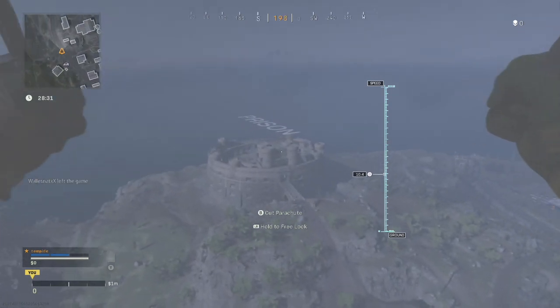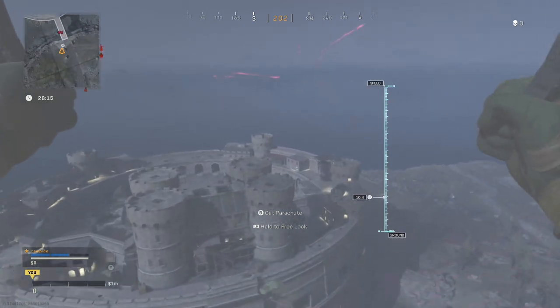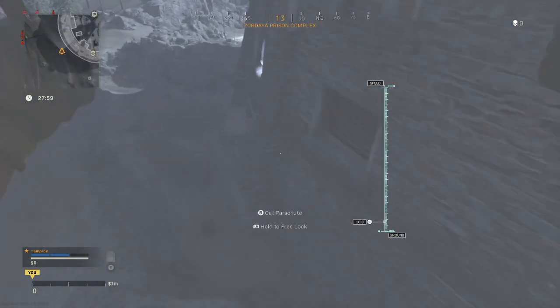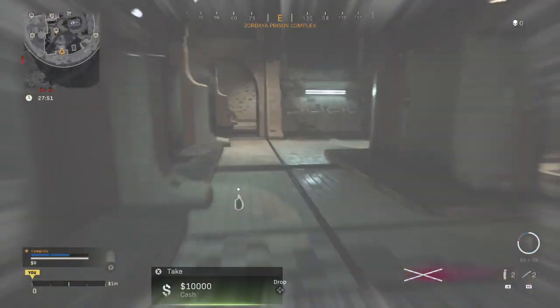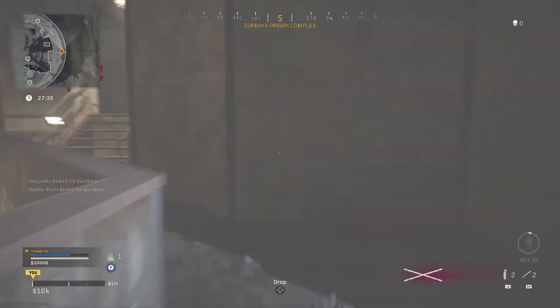Trying to unlock this, I went into Plunder just so I could respawn. You want to go into the Gulag — I recommend going from the back side of it and flying through that window. You want to loot the Gulag for a bit, and you have to find a crate.